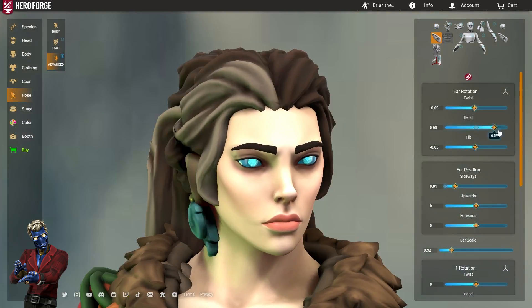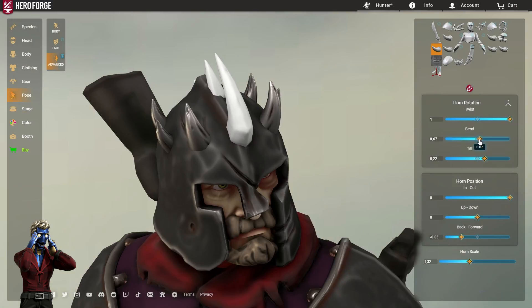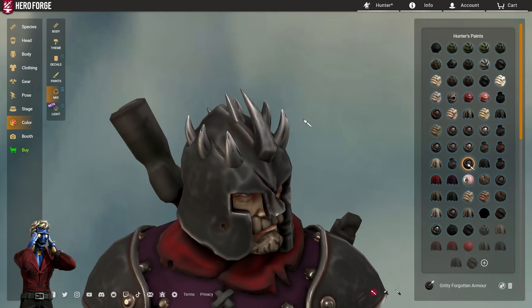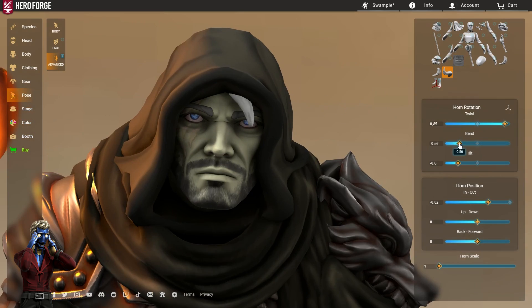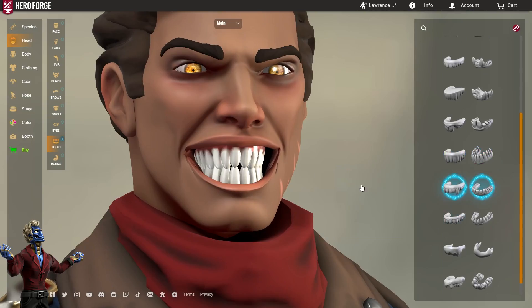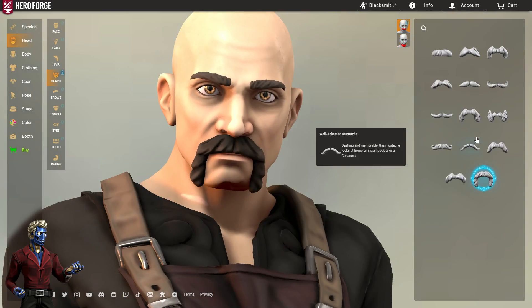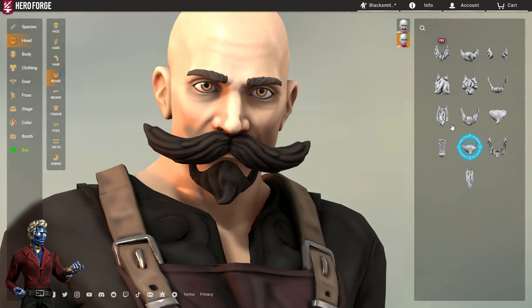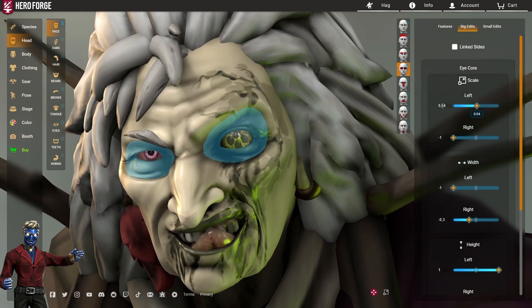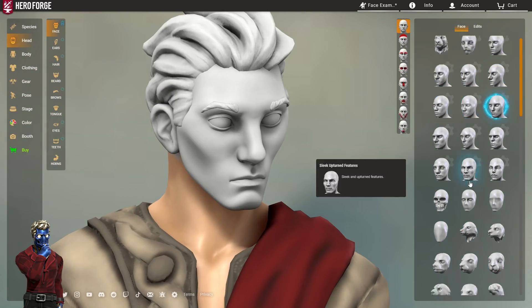We have new eyebrows and the ability to unlink them. We have the ability to pose and scale ears, as well as apply new ears if you're one of those Final Fantasy players. The same goes for horns — you could always pose horns around but now you can edit their starting position, so horn hair and custom helmets have never been better. We also have new teeth, a tongue that can be posed outwards, the ability to unlink beard and mustache, and new eyes in the color mixer.